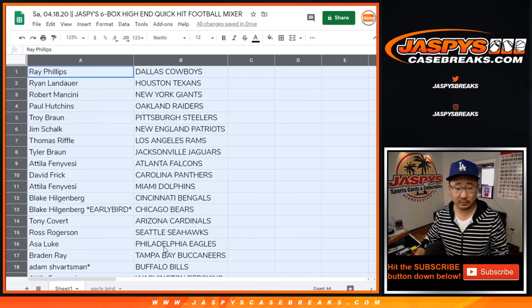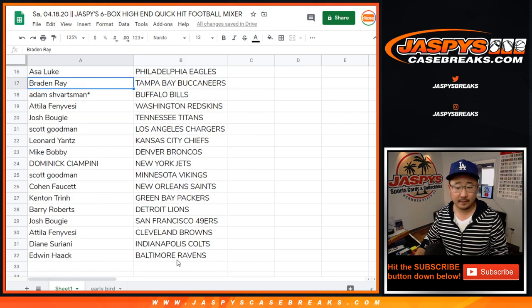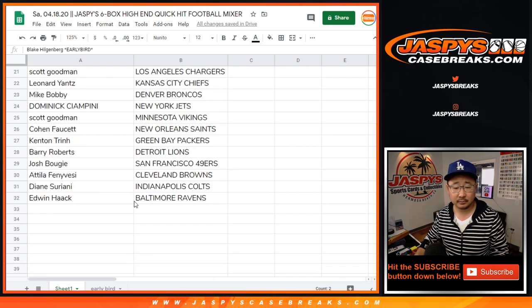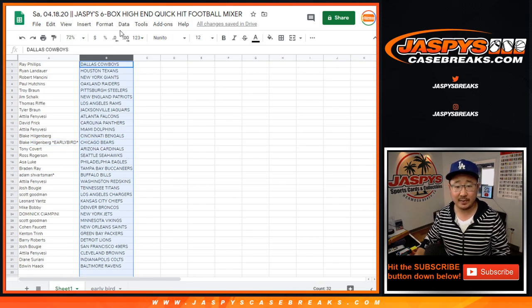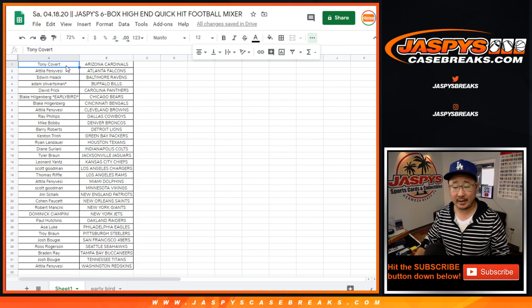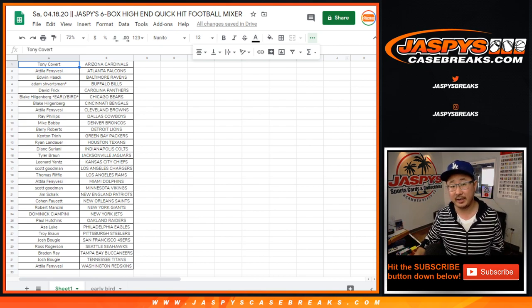All right, for the sake of my vocal cords, I'm just going to show you the list right here visually. There you go. What did early bird get? Oh, Blake got the Bears with the early bird spot. Not bad. Let's put this all on one screen right here, alphabetized by team. I'm going to pause the video and allow you a chance to maybe trade a little bit. I'm going to have boxes right here. So when we come back, we'll see if there's any trades. Then the break — stick around, BRB.